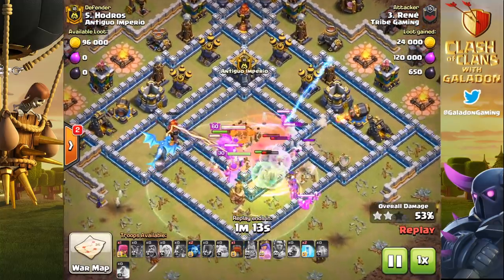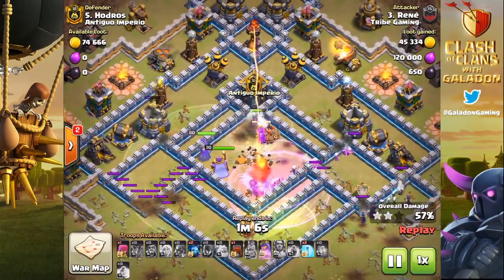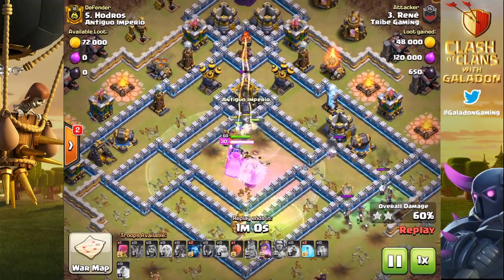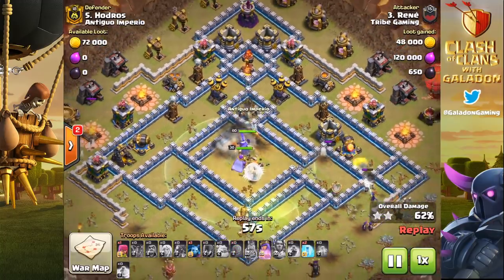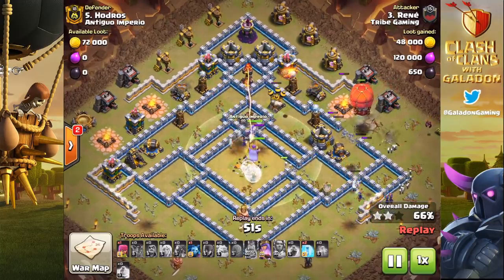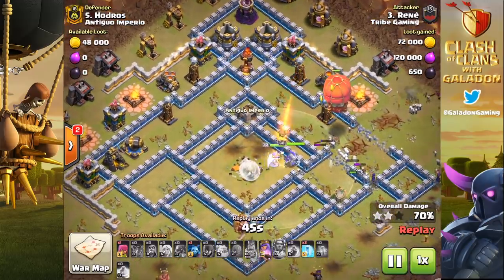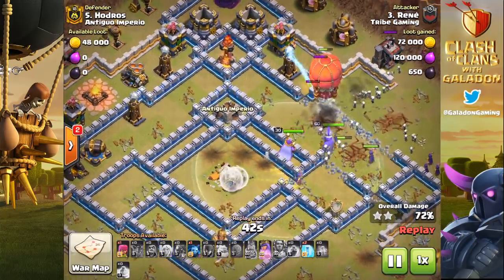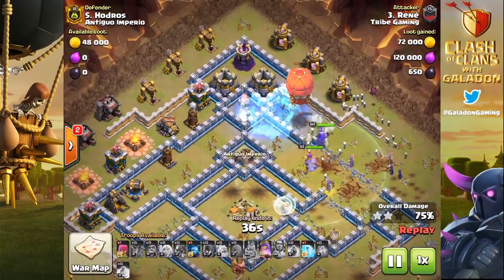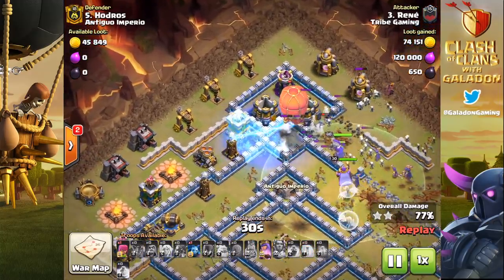The problem is there are a lot of walls to get through to reach the rest of the base. The Archer Queen can shoot a few things, but watch the right hand side — the siege machine, switched to the Stone Slammer, comes in after the Archer Tower, then the cannon. That is an exit strategy. It takes a wall down and creates an opening for all the units to come out and head through the rest of the base.